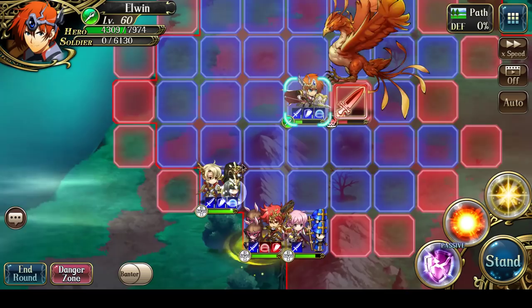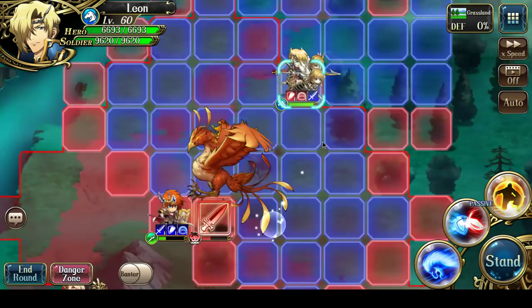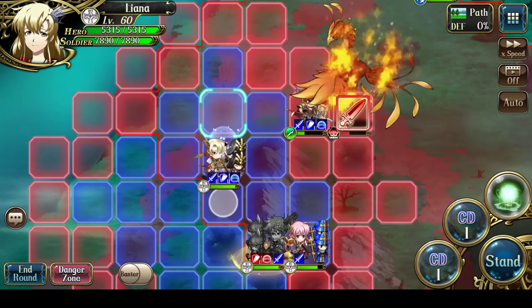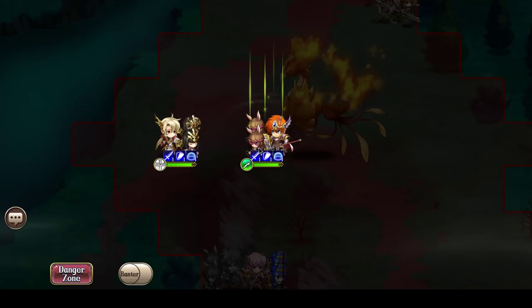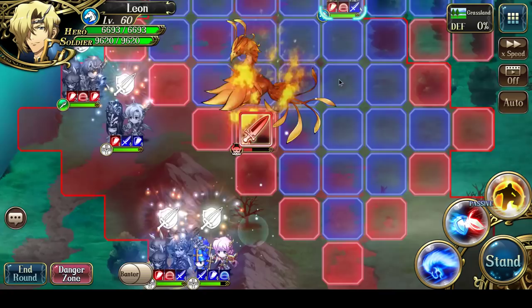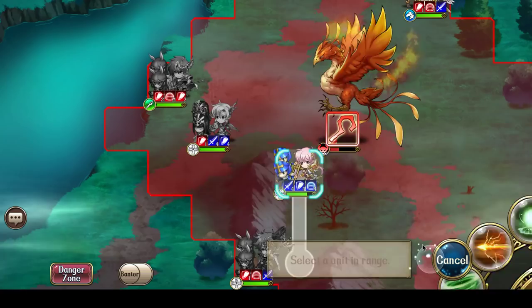Ledin has two turns on debuffs, meaning he just ends his turn. Elwyn is moving back to faction buff. Let's move Liana first to heal Elwyn. Now that Elwyn's at full hit points, he can move back in and faction buff. And then Almeida can move up to Tornado the Phoenix.